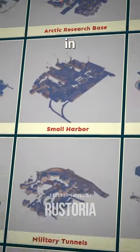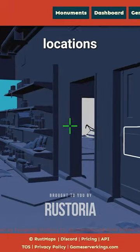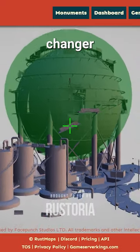Rustmaps.com offers a built-in Rust monument viewer. Unlock 3D views of Rust monuments. Discover loot spawn locations including crates and barrels. Locate scientists' spawns, key cards, and radiation areas. In short, it's a game changer.